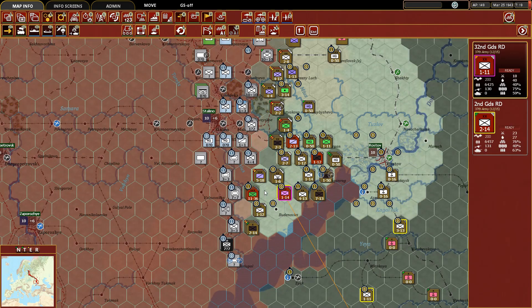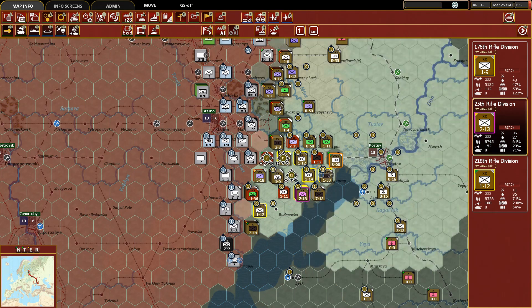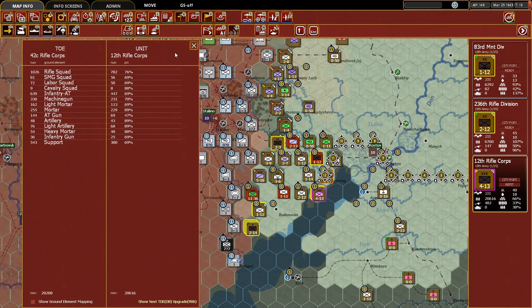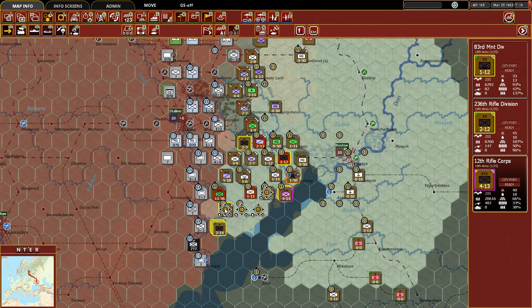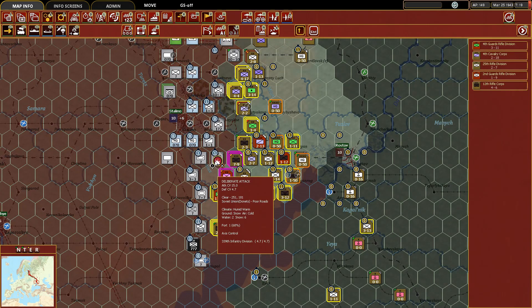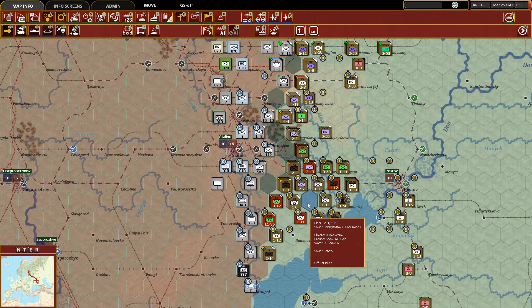We will move some units up and reinforce portions of this line. Down here a rifle corps is on refit — they don't need to be anymore though; they're not doing great but they're okay. We're going to move the rifle corps up. Can we attack at three to one? Let's do it — push them back. Good job. We'll keep moving up to reinforce some of these units.